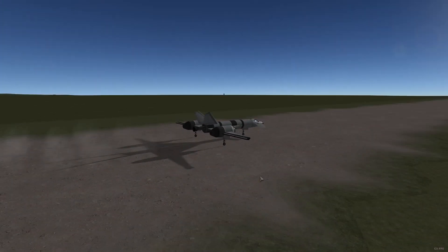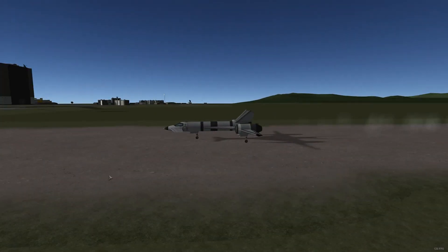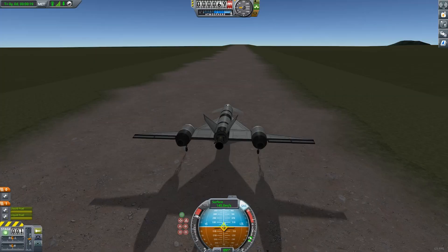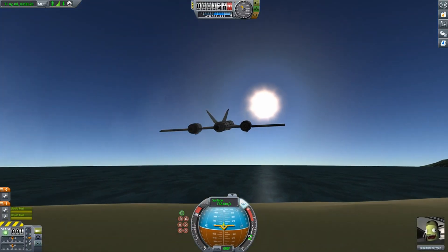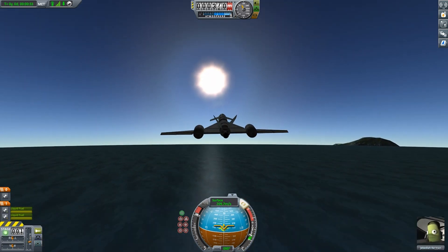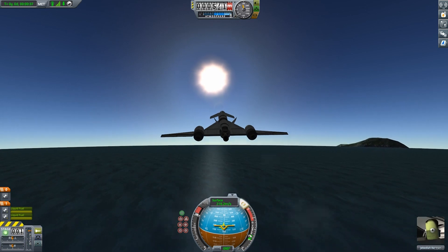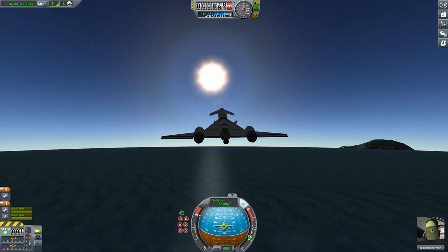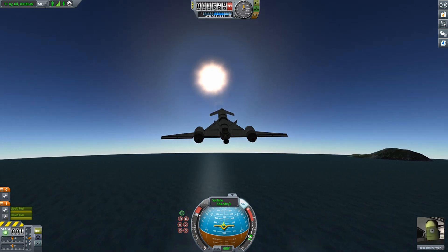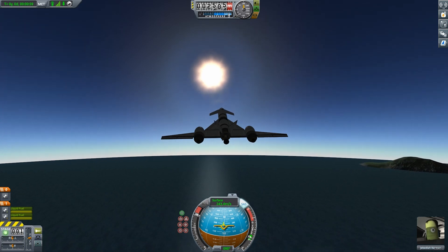Time for launch. SAS on, brakes off, full boost, and engage engines. I'll get to 120–140 meters per second or so and pull up gently to lift off. I'll keep the plane just above being level, around 10 or 20 degrees, and push for about 300 meters per second of speed and a first altitude goal of about 6 kilometers. This footage is only 200% speed so you can follow the entire flight closely into orbit.